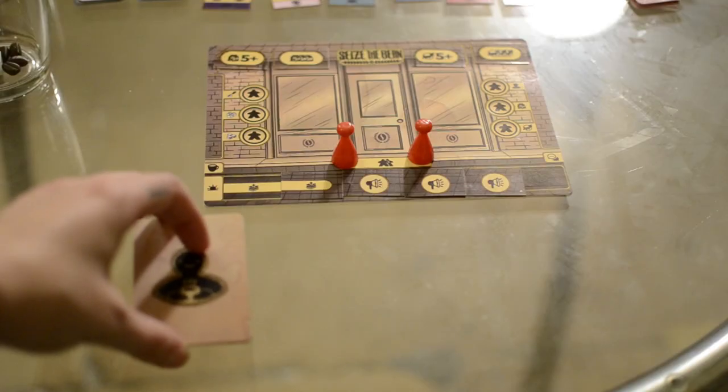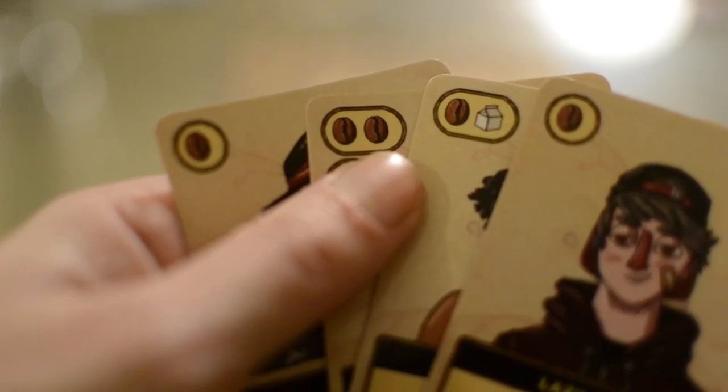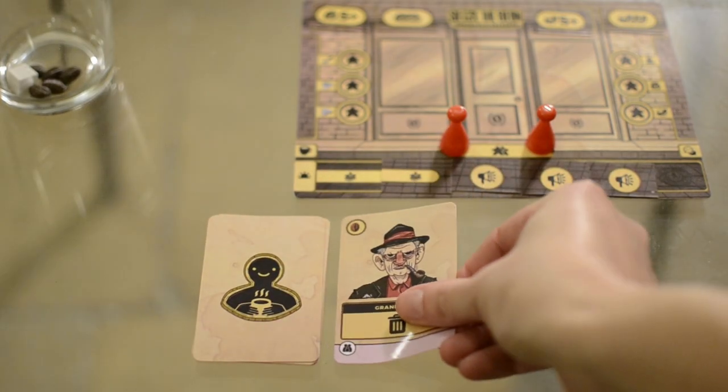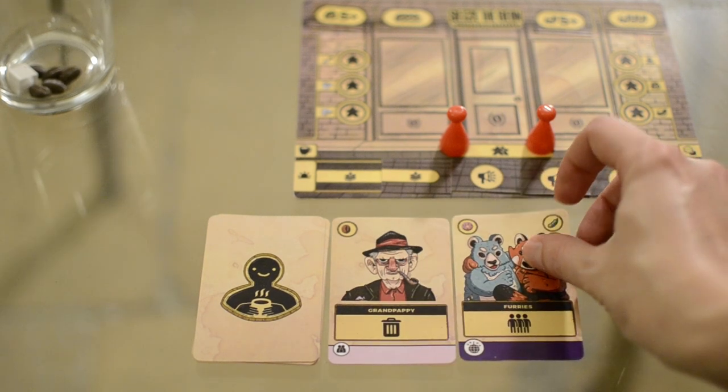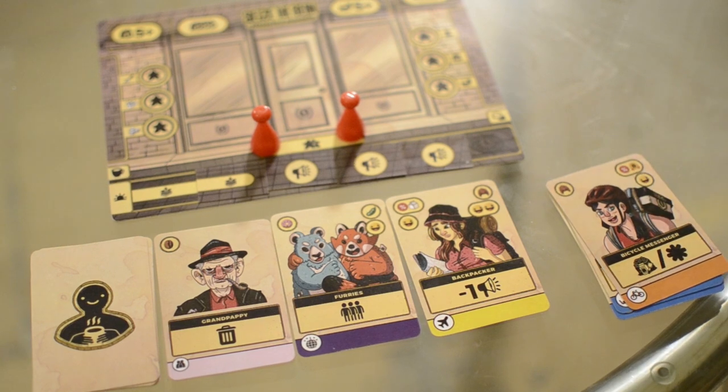Each player also gets four unique family and friends cards which you need to shuffle and place face down to form your initial customer deck. Last, each player gets five coffee beans and one milk, which you can easily remember as it's the sum of ingredients at the top corner of your family and friends cards. Each player has their own line of customers to serve, so leave some space close to your player area for your line of customers, your customer deck and your discard pile.